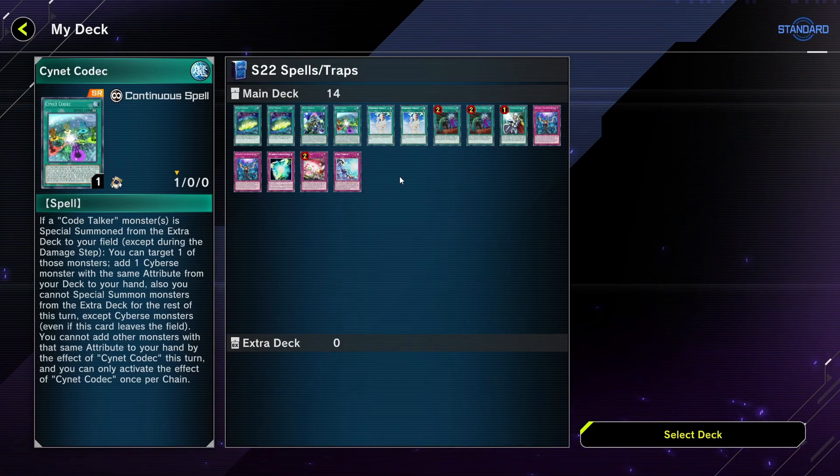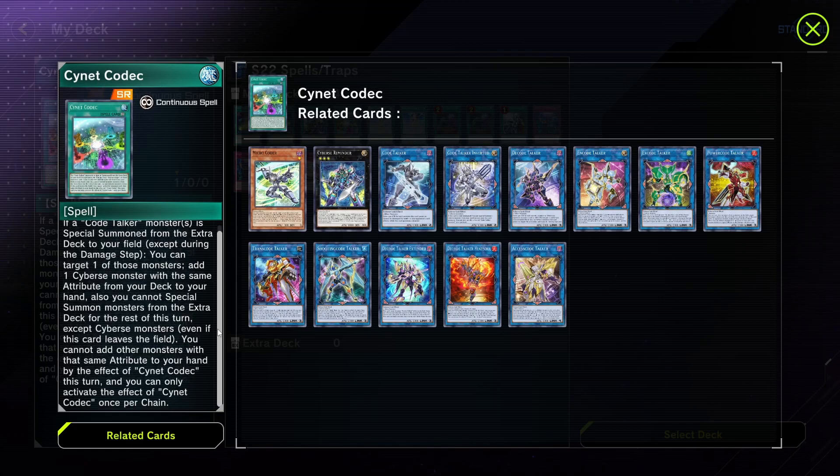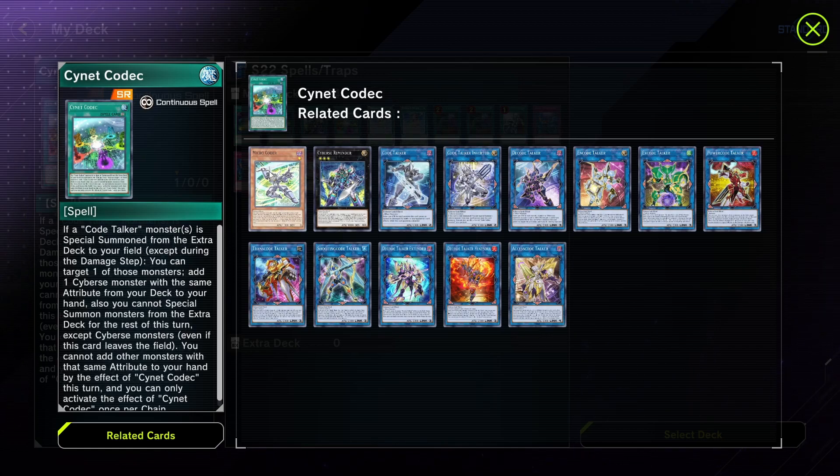So the play I would describe is: sometimes I open with Lady Debug and another Mathmech card that requires a normal summon, and it really puts me in a tough scenario. For example, if I have Diameter in hand, Lady Debug, but I also have Cynet Codec in hand, I can create my end board with Cynet Conflict and Super Factorial without any stress whatsoever. So you normal summon Lady Debug, grab Code Generator. Now you use Lady Debug and Code Generator to make Code Talker — the dark version — with Cynet Codec already on the board, because that's the whole point of the ability. Now that I've made a dark Code Talker monster, I can bring Microcoder to hand.